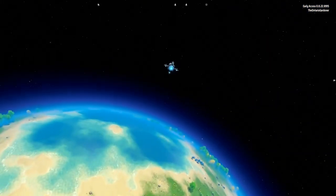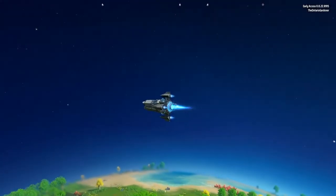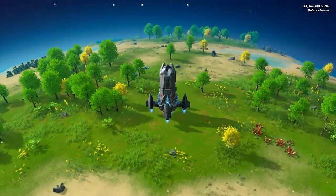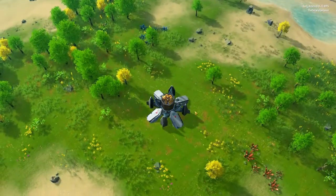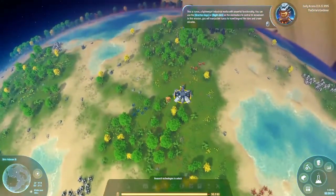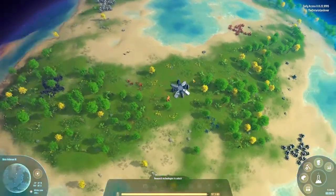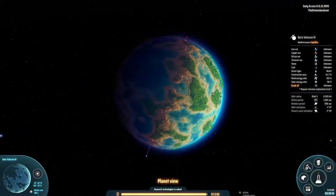It says 'drive your space shuttle,' but you don't have to touch any controls — this cinematic plays out automatically and you can't fast-forward it as far as I know. It's still a nice way to start the game. And here we are. You can turn off the tutorial of course — if you double-click those tutorial prompts, they go away. Hit the M key and you can get the map view.